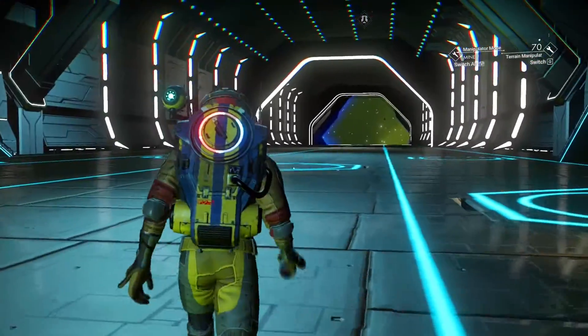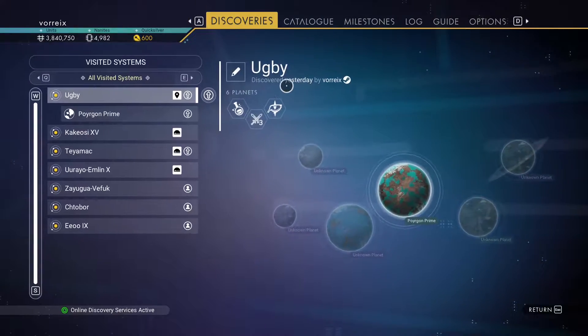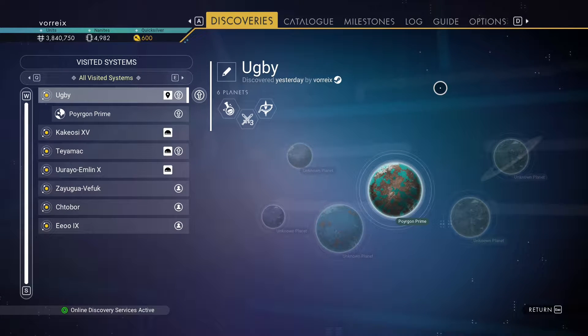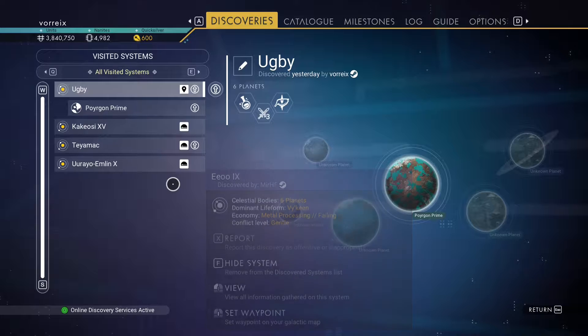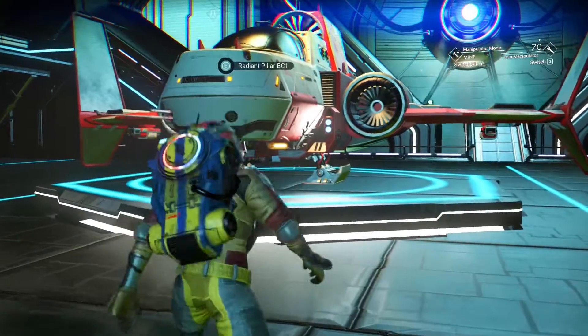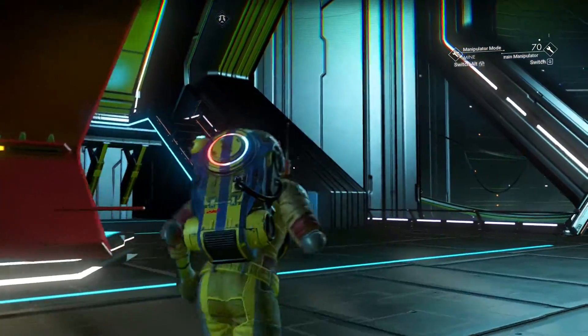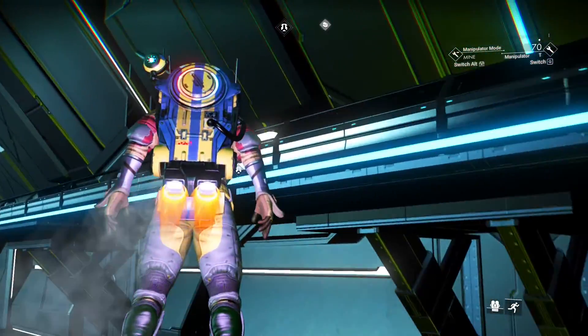Welcome back to another No Man's Sky episode. Today I'm in the Uke B system. I came to this system because I went through the Atlas portal when I met the Atlas. I just teleported into the system from Borgen Prime, which is why I already discovered the planet. We'll go back there to explore the whole system, as I'll be doing for this whole No Man's Sky series.